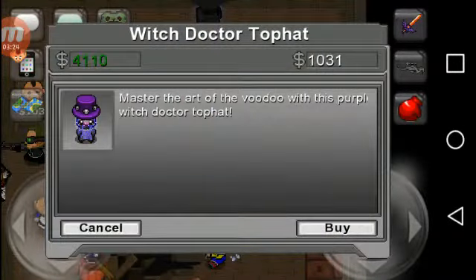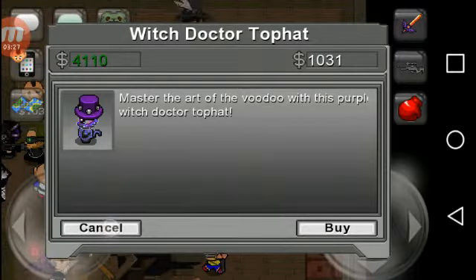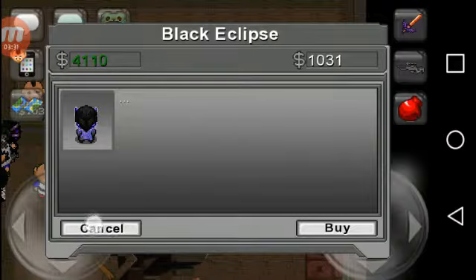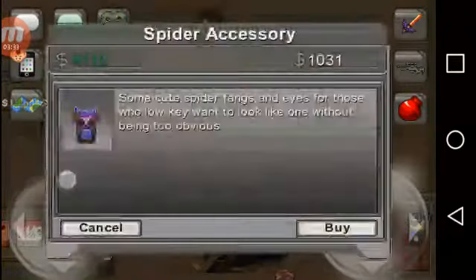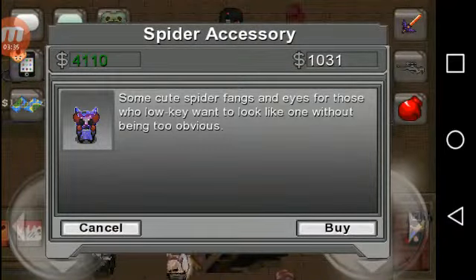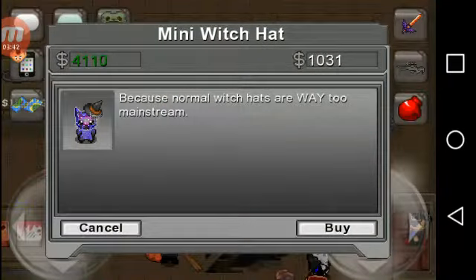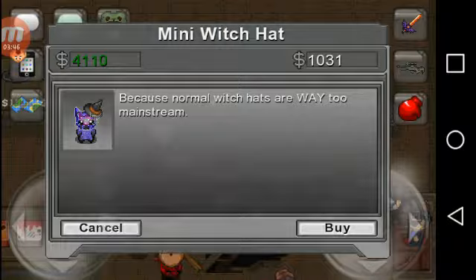Witch doctor top hat — master the art of voodoo with this purple witch doctor top hat. Black eclipse — it's just nothing, just three dots. Spider accessory — some cute spider fangs and eyes for those who low-key want to look like one without being too obvious. Gross. Mini witch hat — because normal witch hats are way too mainstream, take a mini one.